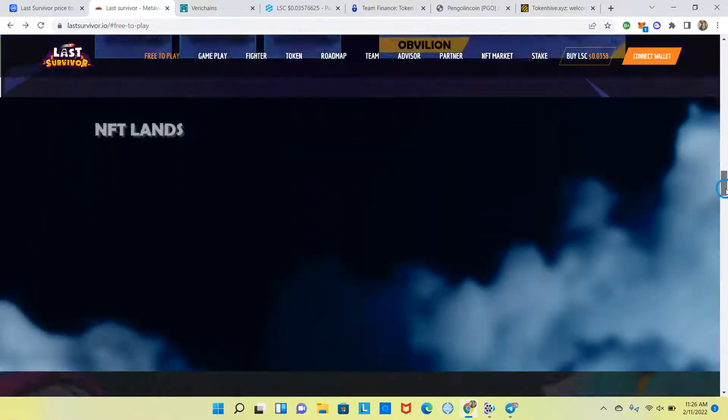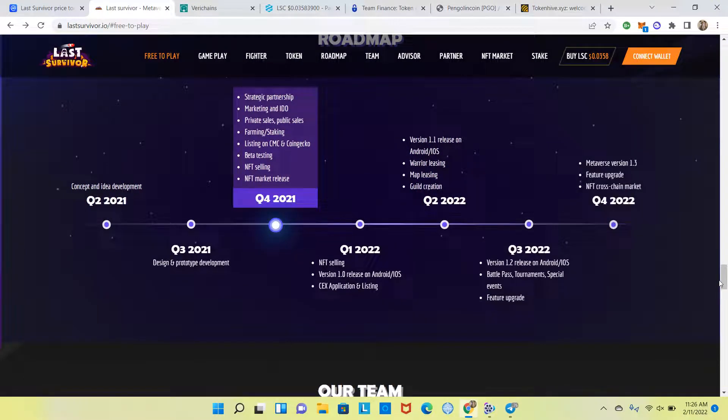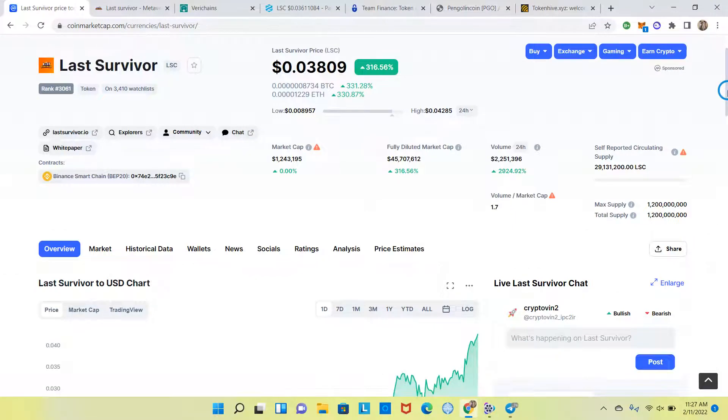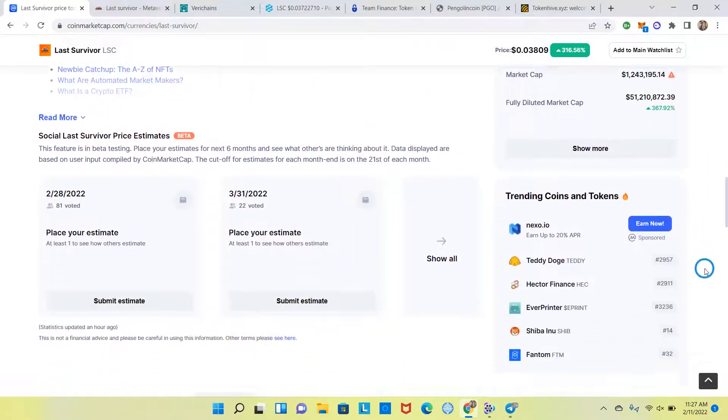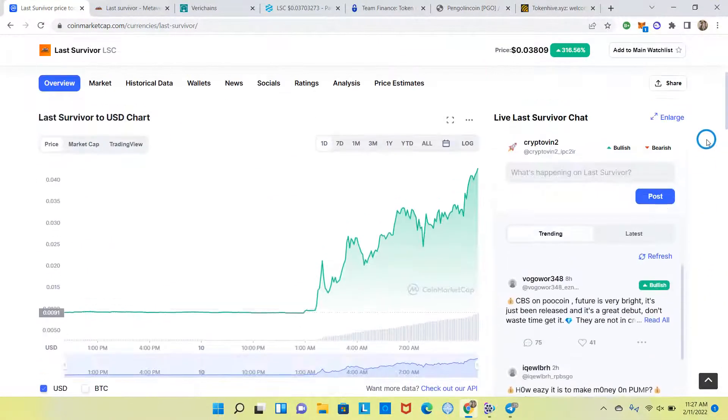Back to the roadmap: Q1 2022 includes NFT selling, version 1.0 release, centralized exchange application and listing. Let's shoot over to CoinMarketCap. The current price as of this video is $0.03809, up 316%. It looks like they're just on PancakeSwap so far. The chart looks nice — it started to go back up on February 11th, and it's rising pretty well considering the market we're in.